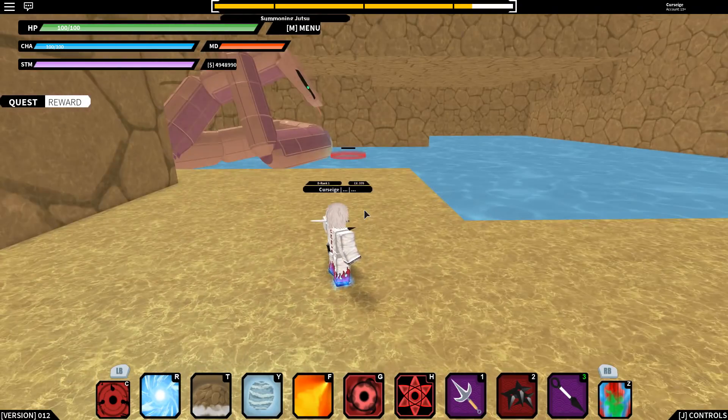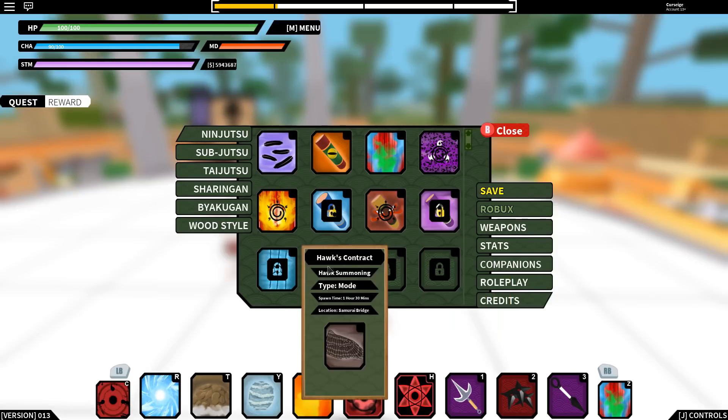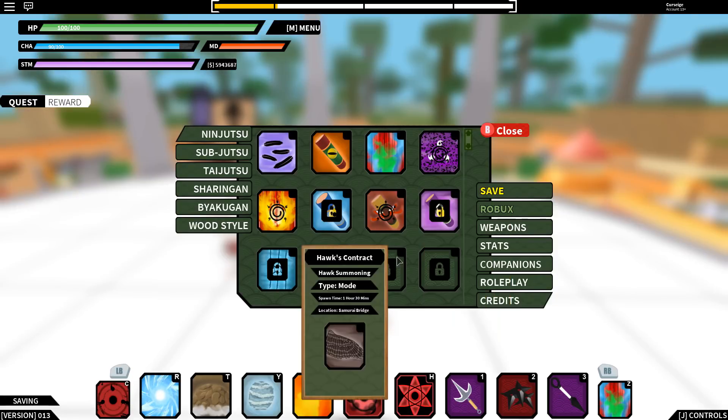A new update just came out with some new stuff, including a new summoning scroll. They also reduced the spawn time for the curse mark. In about 30 minutes I'll get that too, but right now should be the spawn of the hawk summoning scroll.